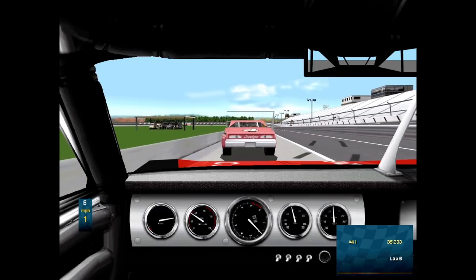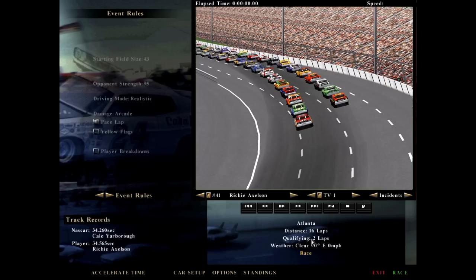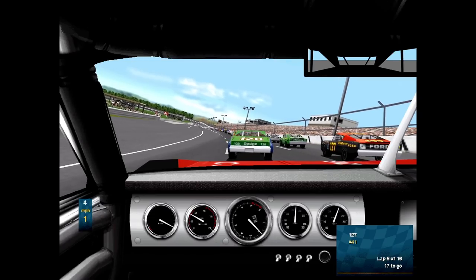The car feels good. I'm going to skip qualifying and do a quick 16-lap race around Atlanta. Start at the back, but it should be fun to try to fight my way through. Car setups are fully featured in NASCAR Legends, but the settings are a bit different — they incorporated some things more like the older cars, including settings names like 'screwjacks,' which I believe relates to the suspension or shocks. I'll use the ACE setup since those tend to be pretty good. One pace lap followed by 16 green flag laps.